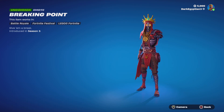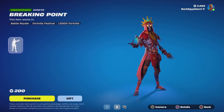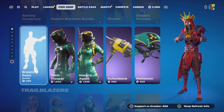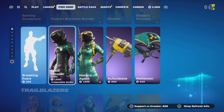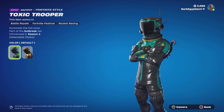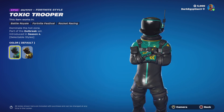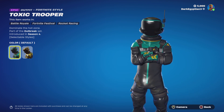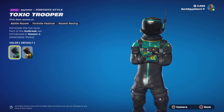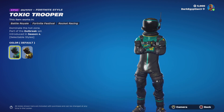Moving on to the return of the Breaking Point emote — Give Him a Break. Moving on to the return of the Toxic Trooper and the Hazard Agent. For the Toxic Trooper — Dominate the Hot Zone, part of the Outbreak set, first introduced in OG Season 4. These must be rare skins because I've never really seen anybody on the map with them.